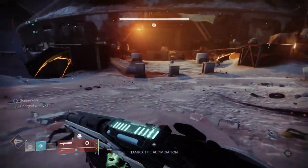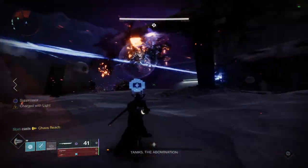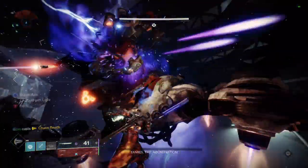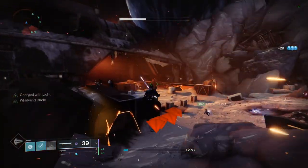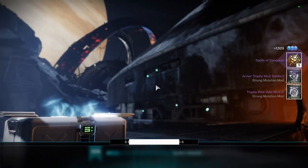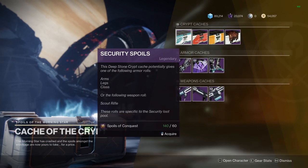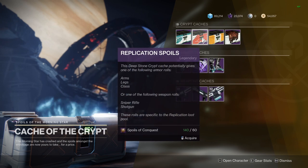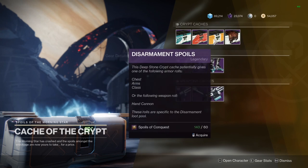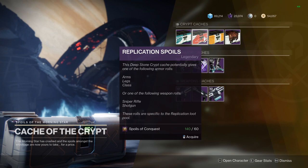Once you've successfully dropped him to the marker on his health bar you'll enter his final stand. He will start teleporting across the three sections while raining down purple death — unload everything you have left: heavy, supers, Divinity, grenades, because if you don't do enough damage he'll wipe you. Once you finish him off, Taniks will be dead and you will have successfully finished the Deep Stone Crypt raid. The chest will give you your loot and also act as a mini vendor to purchase loot caches using Spoils of Conquest, which you can get from any of the encounters or by repeating the raid on the same character within a weekly reset.